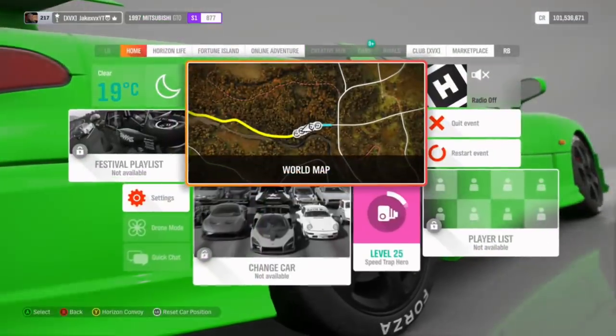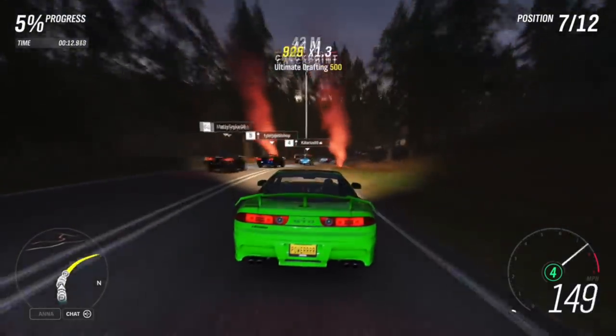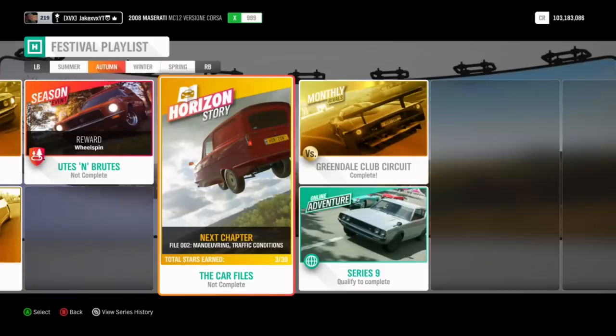Next, I recommend you do the monthly rivals. I'm not going to show a clip of this because it's very, very easy to do. Monthly rivals — all the way on the right-hand side of the screen. All you have to do is do one clean lap, which takes like 40 seconds. You actually do it in the Maserati MC12 that you're working for as well — it's cool to experience that. Do one lap for the monthly rivals to qualify, leave it, and you'll have an extra 5%. That will get you up to 38% complete.